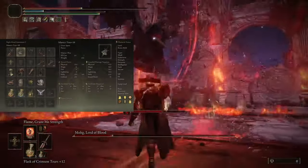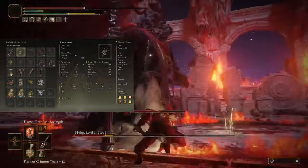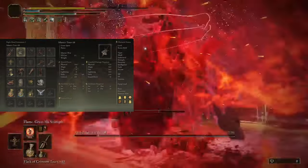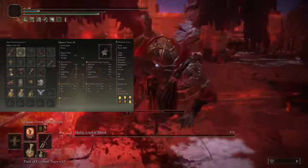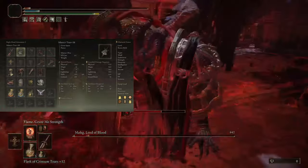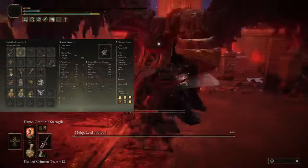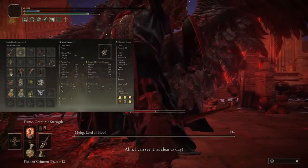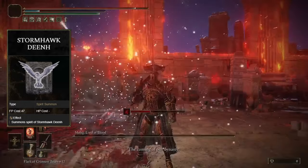For talismans, use the God-Free Icon - this will buff both weapon skills - along with Shard of Alexander, Sacred Scorpion Charm, and a Defensive Talisman. For the Physic: Wanderer's Physic with Bloodsucking Tear plus Holy Tear. But if you want faster stance breaks, you can replace either one with the Thorneycraft Tear. For easier stance breaks, I really like to use the Spirit Summon Stormhawk Dean, as it gives an aura buff that will give you 20% more stance damage.